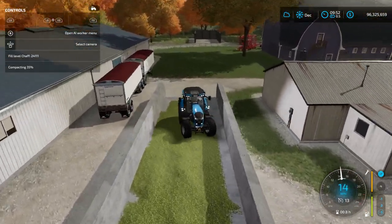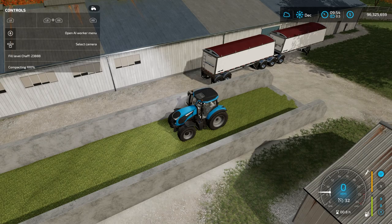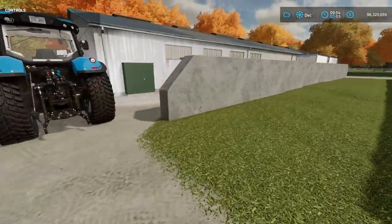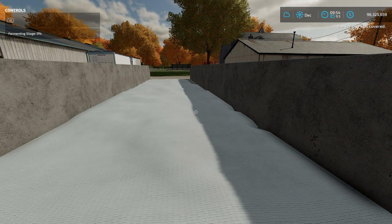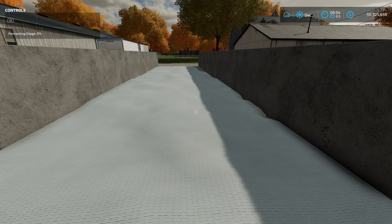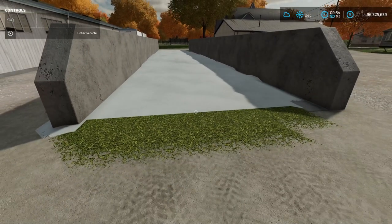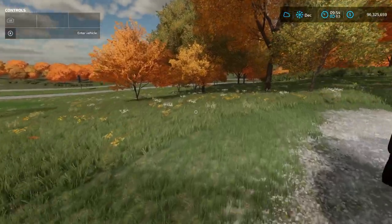We've reached 100% compaction. I press the button to blanket the silo, and you can see it change to 'fermenting silage.' The silage is now cooking. It takes approximately two in-game days — or two months if your calendar is set to months — for it to become silage. You've got to be patient, but then you can use it for your cows.